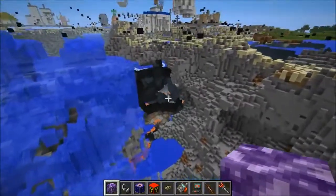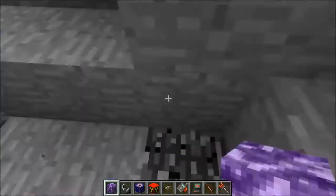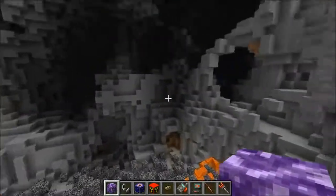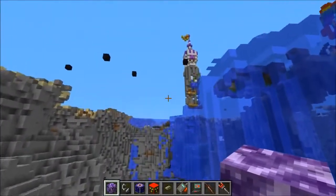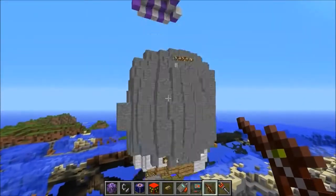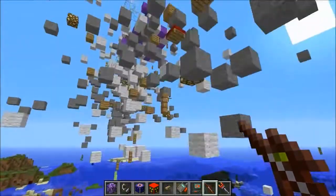Yeah, that is a massive crater — some serious damage. I can even see bedrock. It actually took it all the way down to bedrock, that is just insane! We got rid of a lot of the map with just that. I love the Repulsion Beam too — let's try to get the rest of this and just toss it into the sky. You can't control it, it just kind of goes.